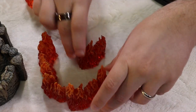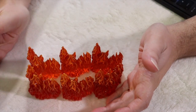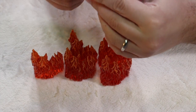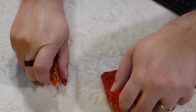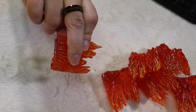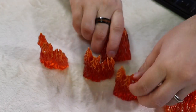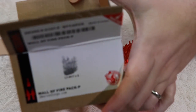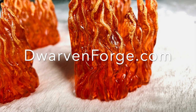I think they work best in buildings and things like that, but you could use them all over the place — really versatile, great pieces, very durable. And since they're made of dwarvenite, you can throw them across the room if you wanted to; they're not going to break. You can let your kids play with them — I let mine, and they love it. I have a five-and-a-half-year-old and an eighteen-month-old and they absolutely enjoy it. This is the Wall of Fire pack; you can get it from dwarvenforge.com.